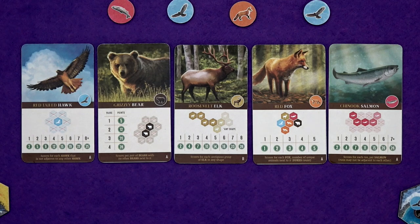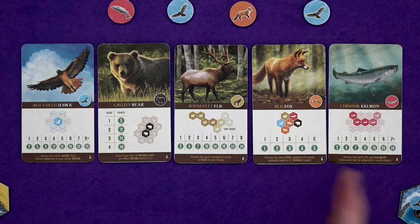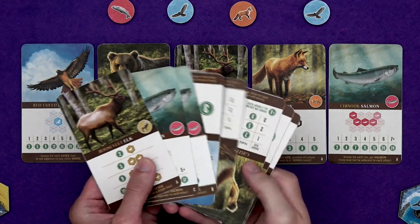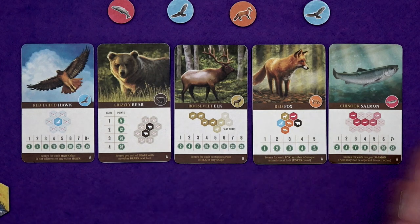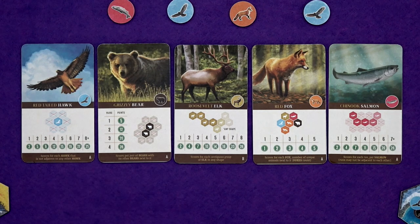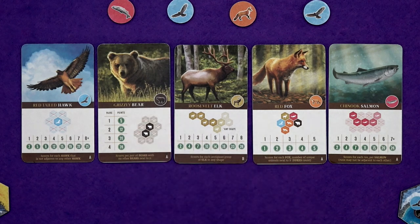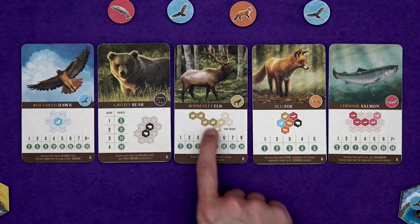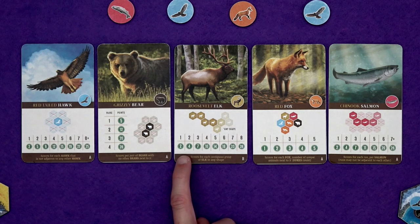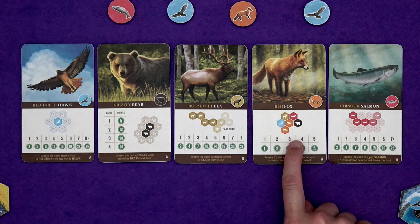These are the five types of animals in the game: the red-tailed hawk, grizzly bear, Roosevelt elk, red fox, and Chinook salmon. There are many variations of all of the cards that you can draw. This is just an example of what a selection might be for a game. So here you would score for hawks that are not adjacent to any other hawk — the more you get, the more points they're worth. Bears, you'll score for every pair of bears that's not adjacent to any other bears, so as soon as you've made a trio, it's out of consideration. The elk — you just want to join up any contiguous shape of elk. The more that's in that shape, the more points it's worth.